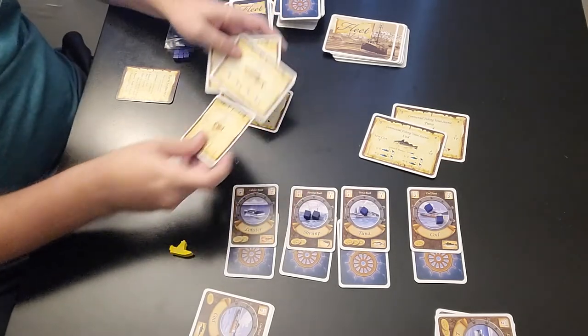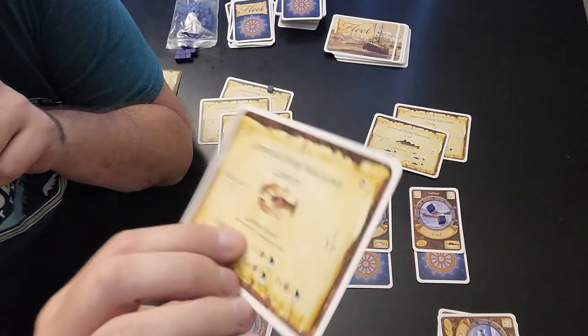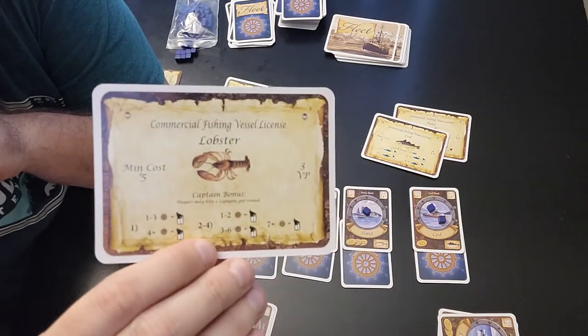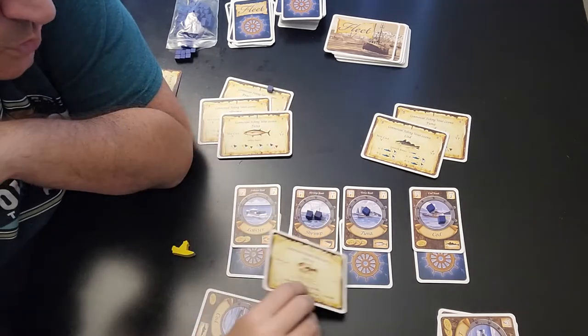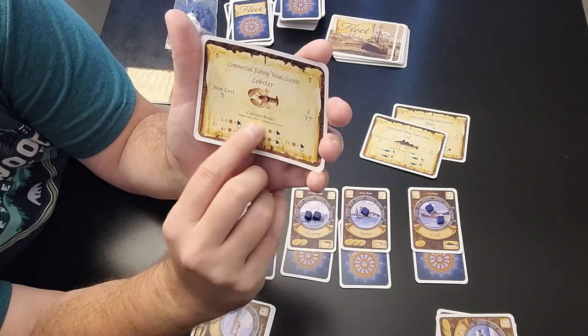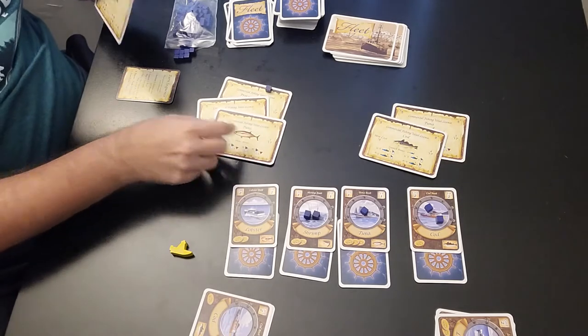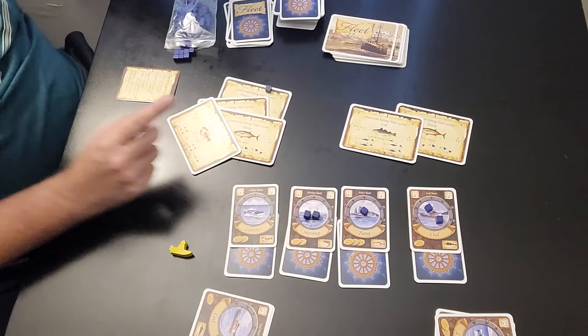The lobster license also has a captain bonus — I almost missed it. It says players may hire two captains per round. So when you have the lobster license, you can captain two boats, since the lobster card is all about captains. Just like the COD license lets you launch two boats on the same turn.